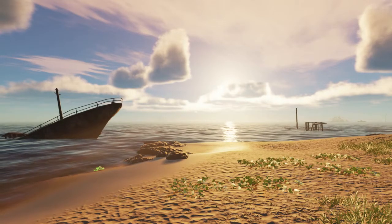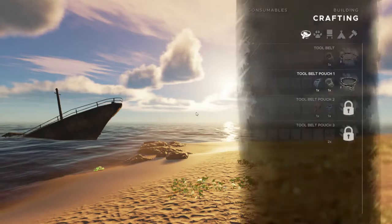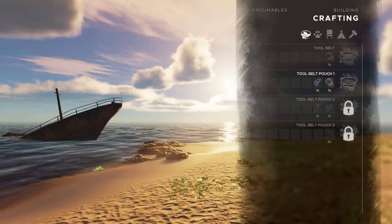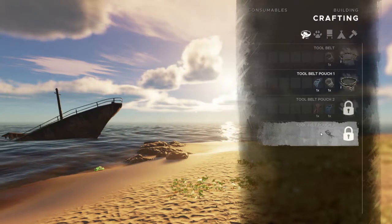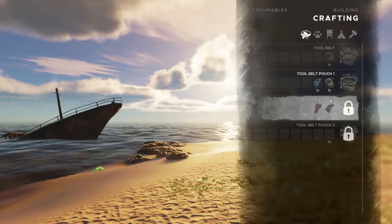Hey everybody, Keith Kay here with another Stranded Deep tutorial. Today we're going to take a quick look at the tool belt. If you go to your crafting menu under crafting over here under tool belt, you'll see that there are several — the tool belt and several pouches — and you unlock these in order.